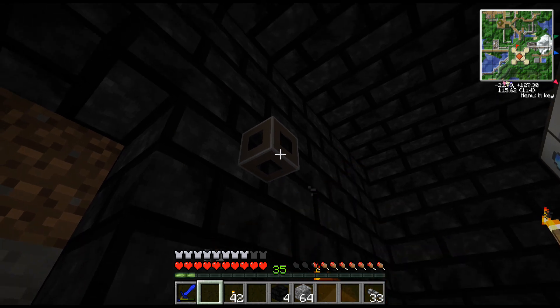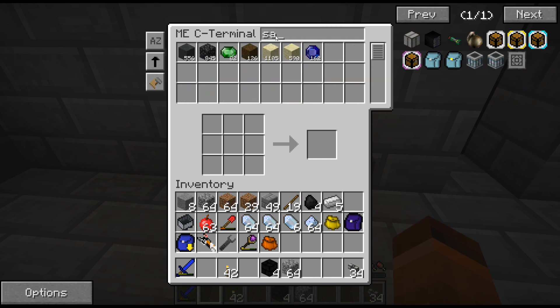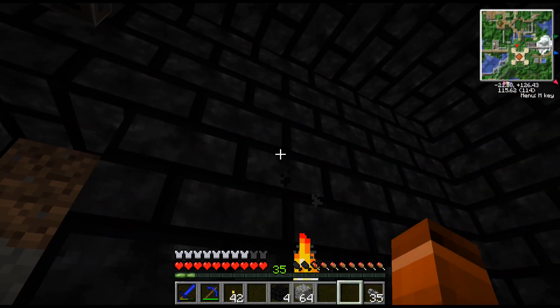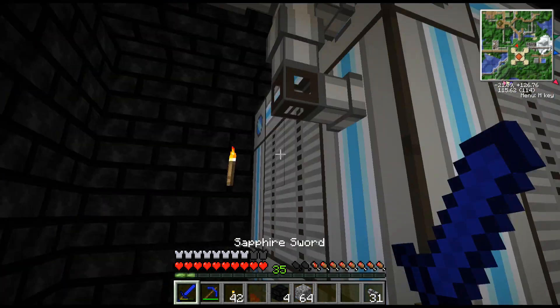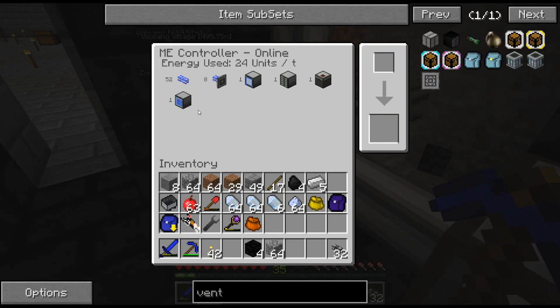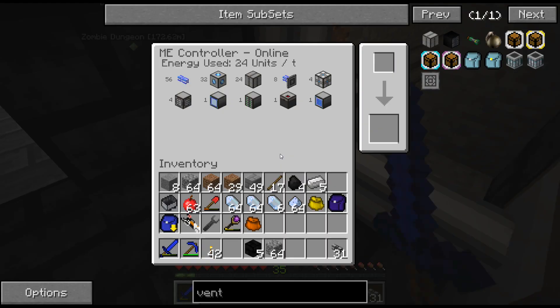Let's craft something up — sapphire pickaxe — boom, sapphire pick. All right, let's hook it up to this side. So let's look at the numbers: it was 24 units per tick before; now it's up to 32, so the Molecular Assembler added 8 units per tick. That's 24 vents, four CPUs, four pattern providers all adding to the system. Now I should be able to craft stuff directly from here, and you'll see that in the next episode.